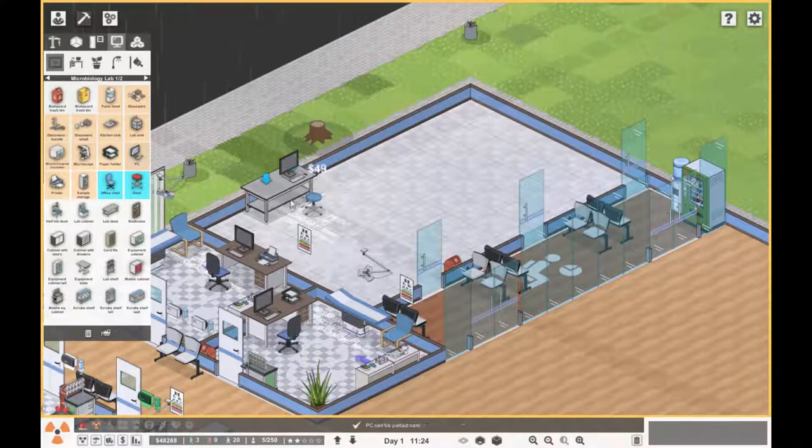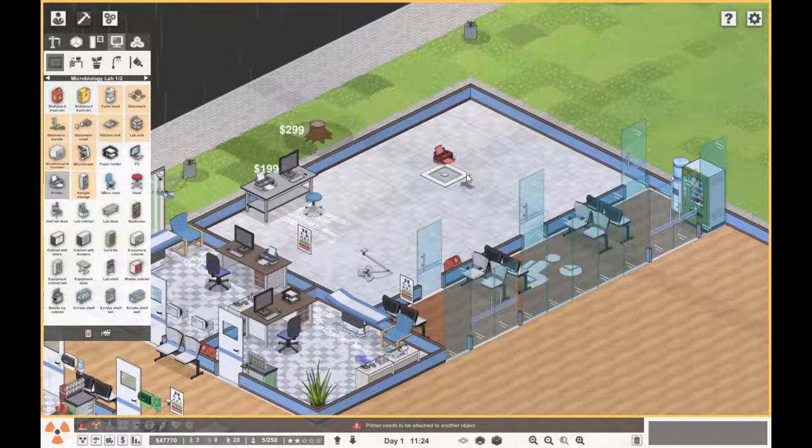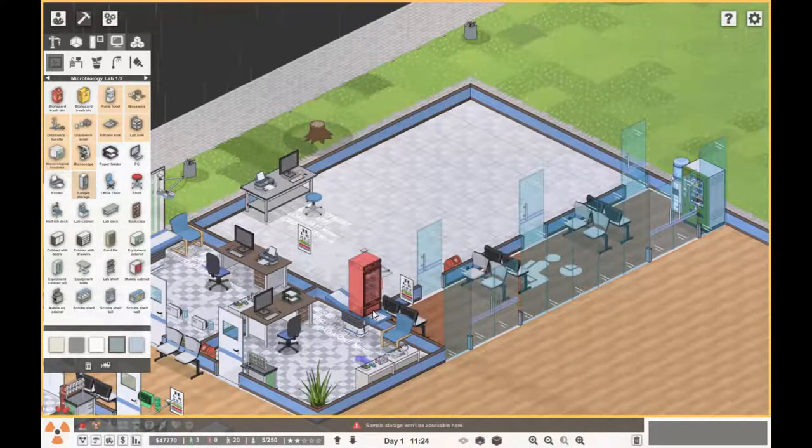Let's just get one person in here at the moment and then as we progress I'll add someone else. I don't tend to do night staff in the labs — I tend to always just have two day staff — but we can vary the situation as it goes along. Let's get sample storage, and we're going to need a fume hood.